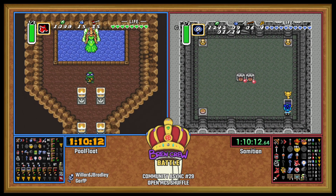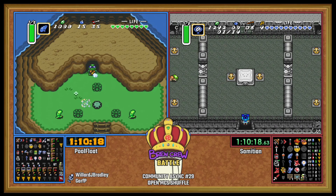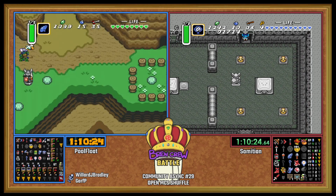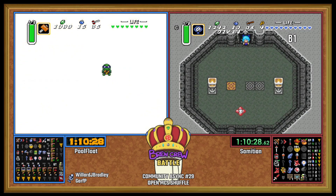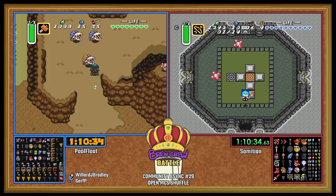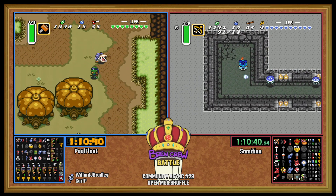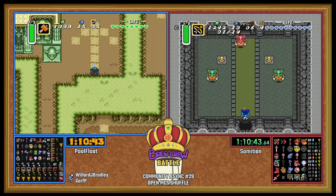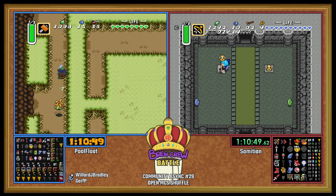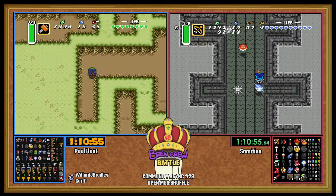Now I'm very curious to see how Sam routes Palace of Darkness. First chest — Binky. We're gonna get to see a lot more Pod than we saw on PoolFloat's side. I would almost just rush Helmasaur maybe. Having four out of six small keys means you can get everything here minus harmless hellway and the vanilla Binky chest if you don't hammer jump.